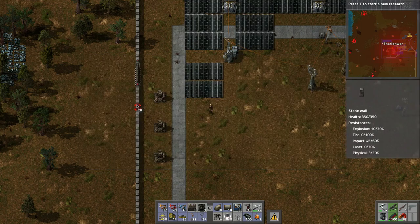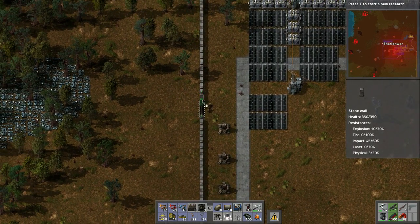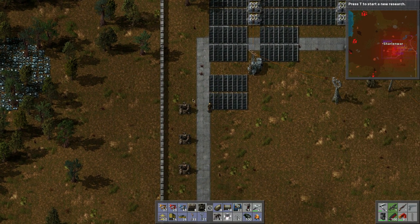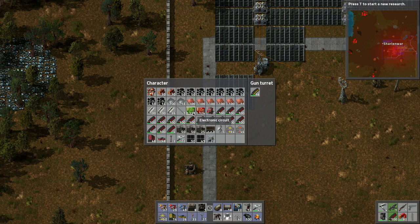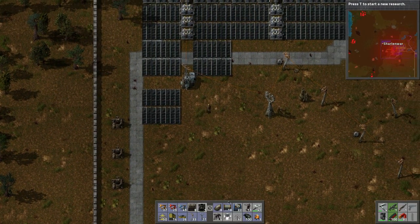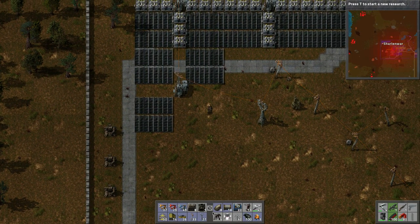I did that to access this part of the base, but let's pick this up, put it back, and just replace it with the wall. How are these turrets doing? There's some old ammo on these guys - that's interesting. Let's continue placing.